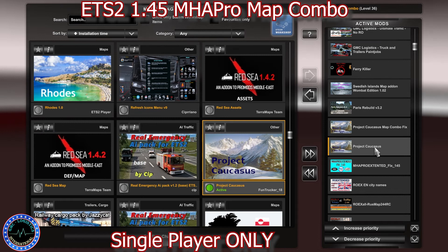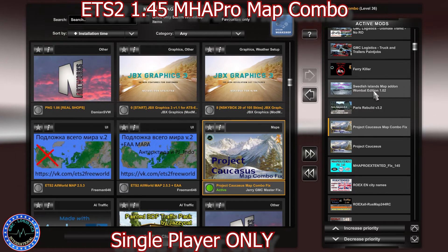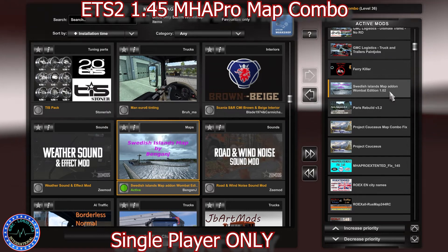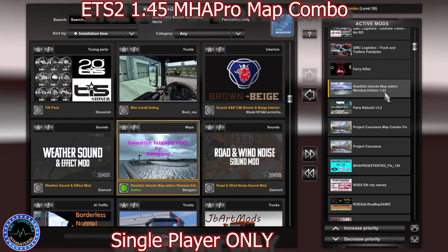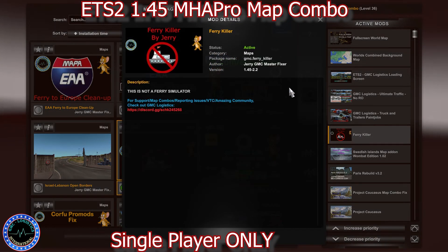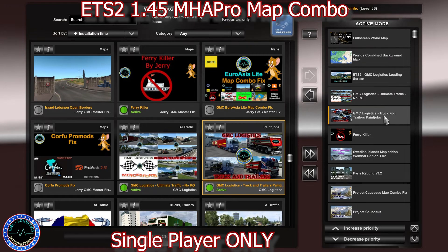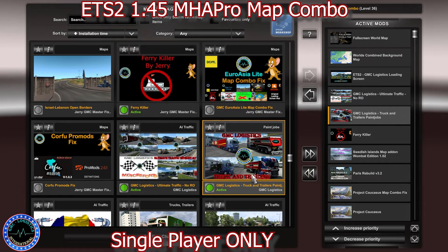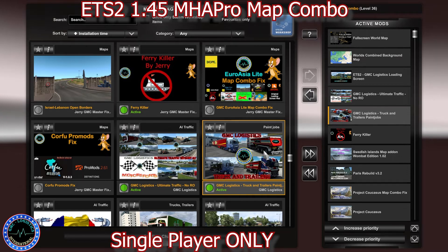Then we have the MHA Pro RoEx fix by MX Tracker. Then we have Project Crocuses, Project Crocuses by Jerry, and Paris Rebuild. Then Swedish Islands — the non-pro mods version — because there are two versions. This is version 1.02; be careful, do not use version 1.0 because your game is going to crash. Then we have the Ferry Killer, which literally kills every single ferry that's not necessary in the game. We have the main connections between islands and mainland. Then we have the GMS Logistics truck and paint jobs allocated for SCS trucks and of course the old trailers.